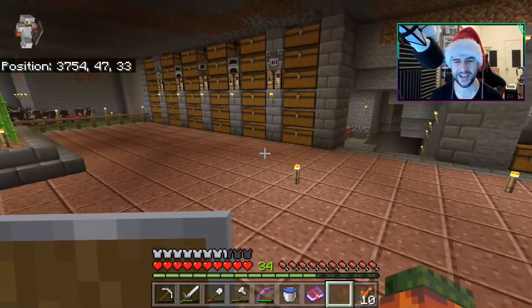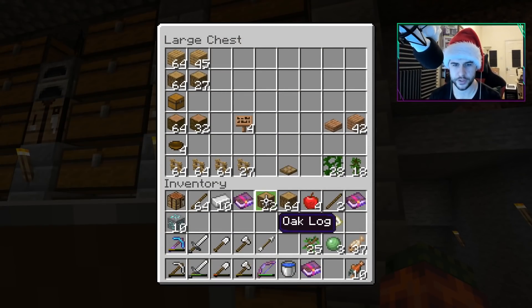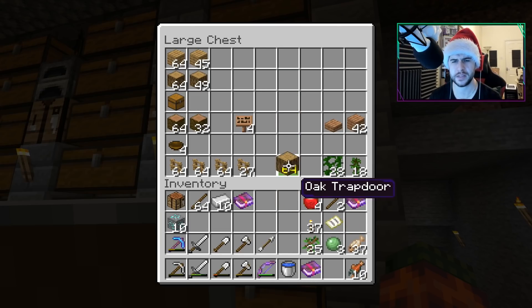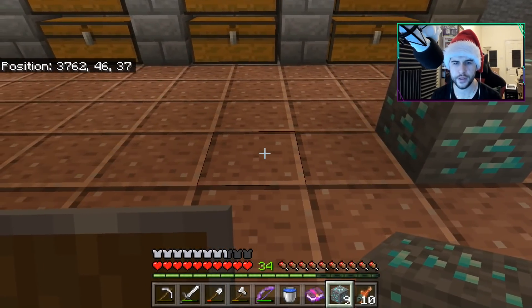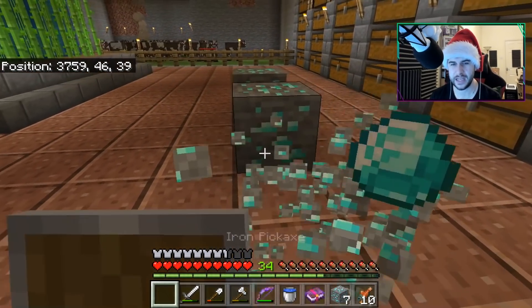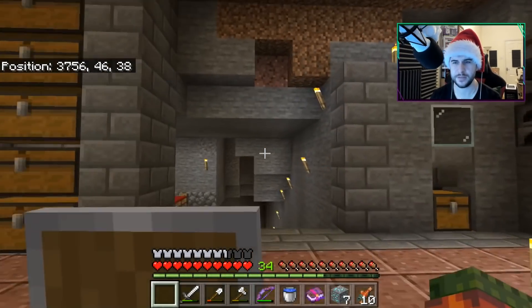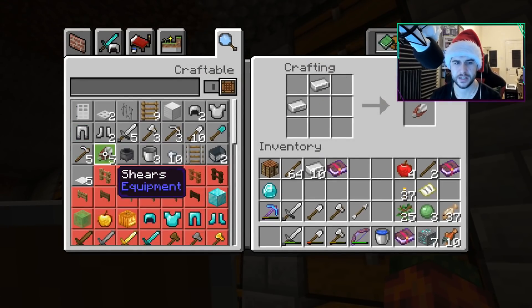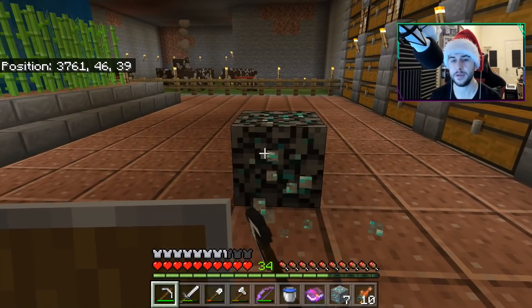Let's get rid of all the wood because we do not need to be carrying this. The only reason I wanted it is because I think I want to do some of the flooring design out of oak. First thing I need to do here is break one, two, and three diamonds — the reason is because I need another iron pick. I thought we escaped the iron stages! Let's make ourselves another one of these, because we're going to need to make ourselves a diamond pick right now.